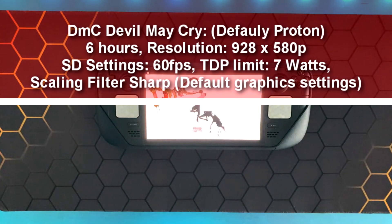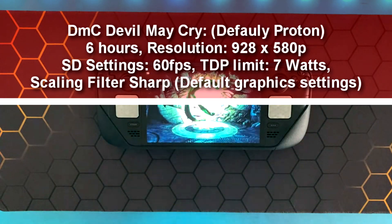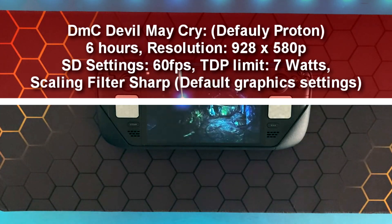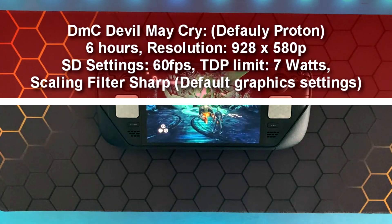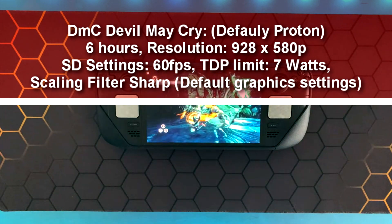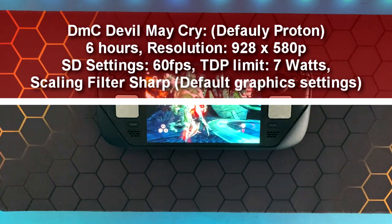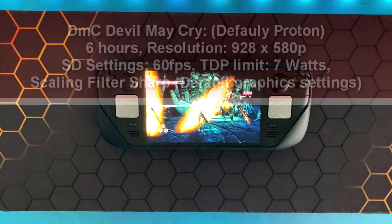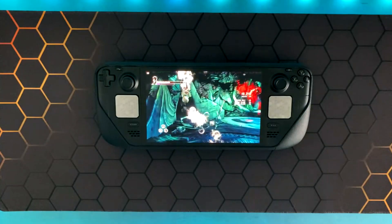The first game I tested is DMC Devil May Cry. I managed to get six hours and five minutes with this game. The resolution was set to 928 by 580p with all graphic settings set to default. I used the default Proton, set the display to 60 fps and the TDP to 7 watts. The scaling filter was set to Sharp. DMC Devil May Cry is one of my favorite titles because of its aesthetic and combat, and six hours is more than enough to beat this game in one sitting with one charge.